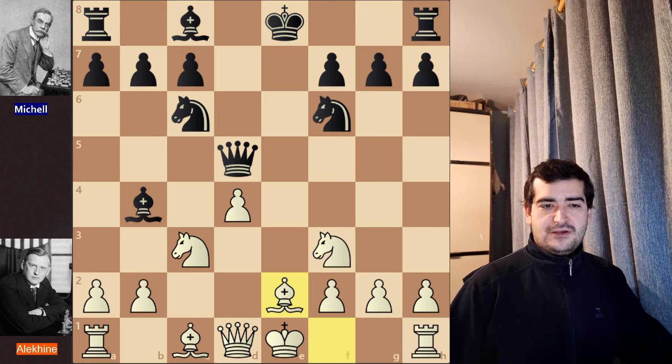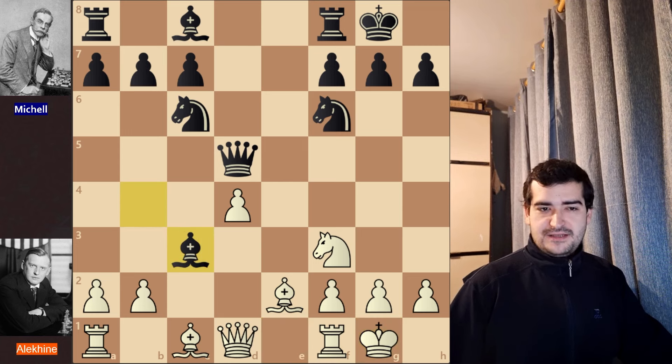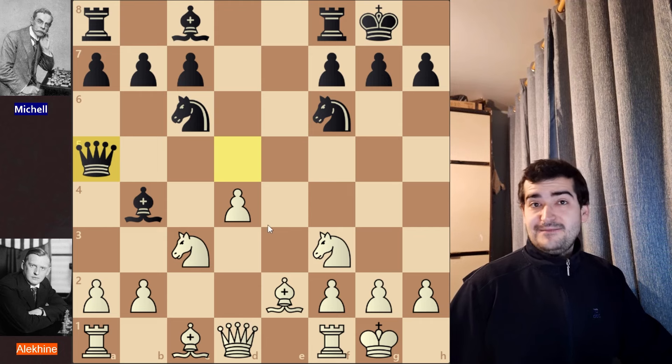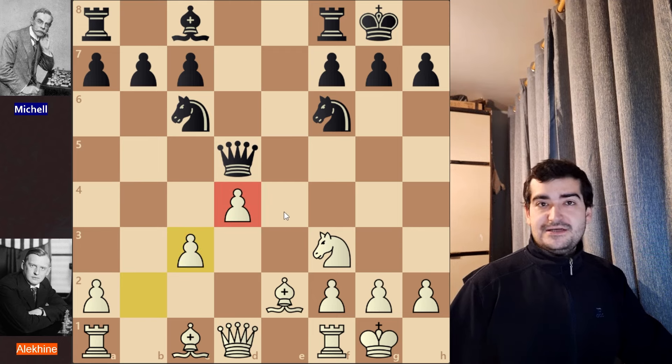Alekhine plays Be2 as a developing move. Black decided to castle, and Alekhine also castles. Now black played Bxc3, which is not the best move. The best continuation, according to Alekhine and the computer, is actually Qa5 — keeping the tension is the right approach. But after Bxc3, bxc3 is played, and this pawn is no longer isolated, making it easier to defend.